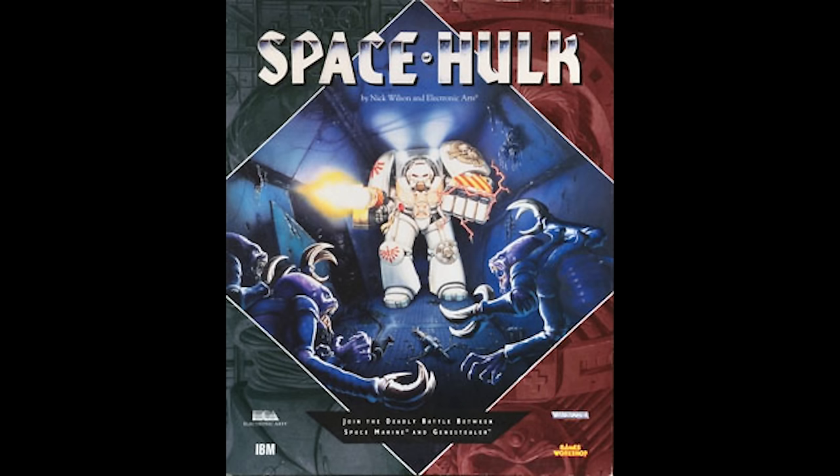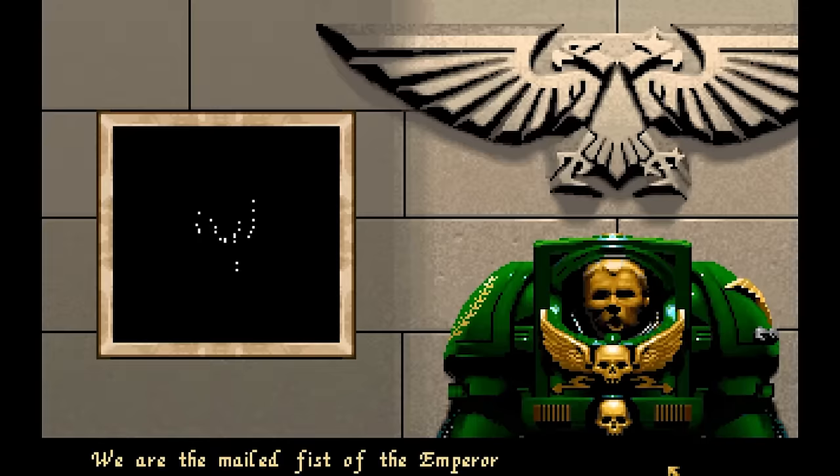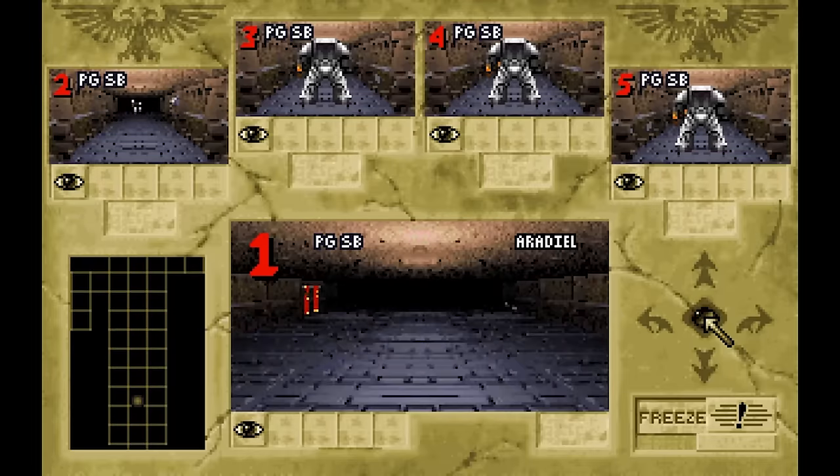1993 brought Space Hulk, developed by EA with support from GW. It also had a killer soundtrack with Brian May from Queen doing some of the guitar work. New technology allowed EA to do different things — this was not a direct copy of the board game.